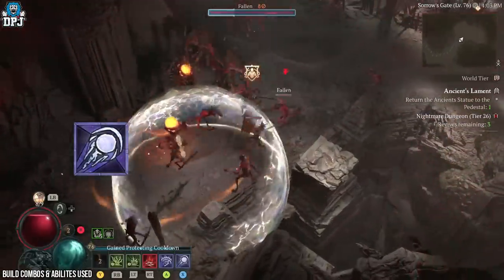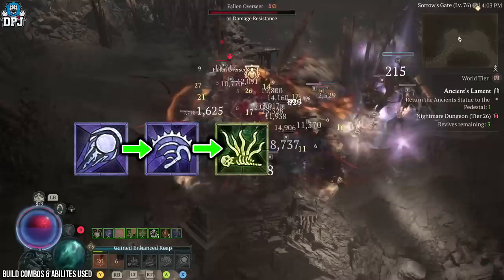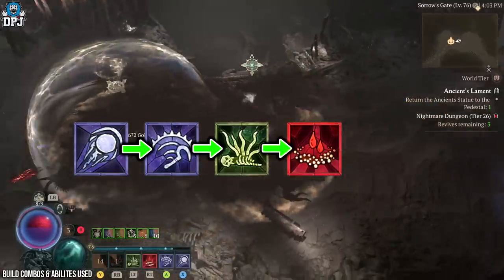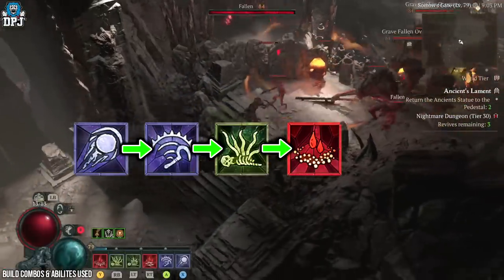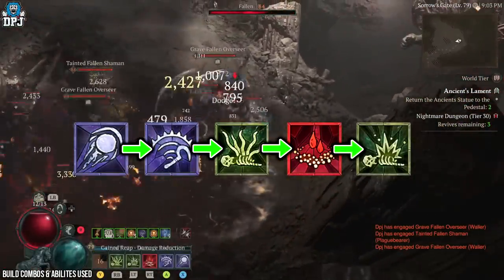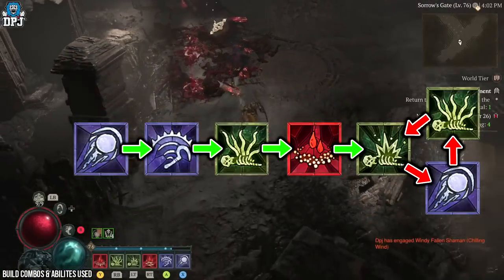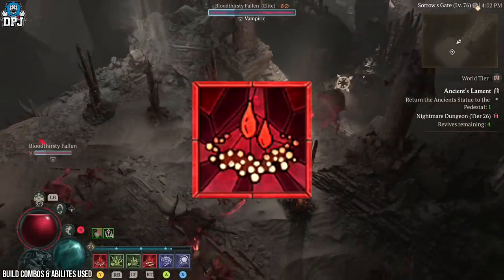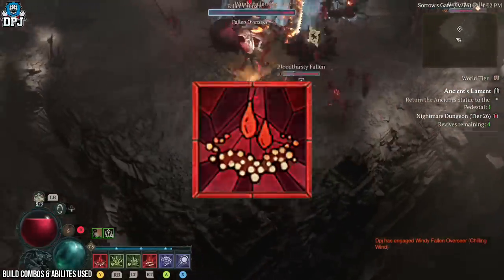In Combo 2, we use Blight to pull those enemies together, then Reap to create corpses, then quickly spam Tendrils, and then target that grouped-up stack with Blood Mist — which within this build starts the chain of creating corpses and triggering corpse explosions. When we come out of Blood Mist, we spam the usual Corpse Explosions and Blights alongside Tendrils on cooldown. Blood Mist is also a great get-out-of-jail-free card if you get overwhelmed by enemies during those much higher-level activities.